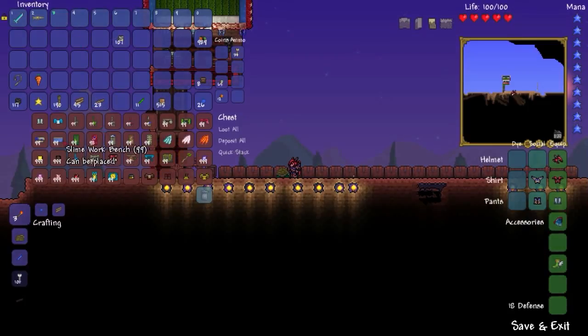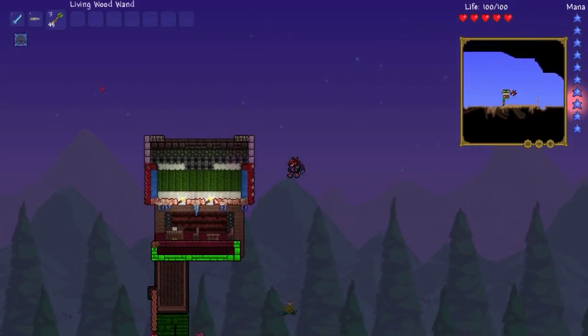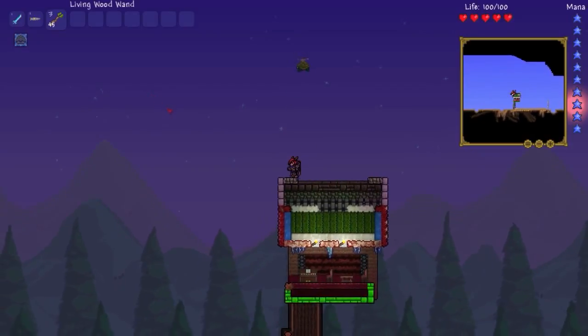Alright, cactus door. The workbench. Sunplate block. Disc wall. Skyware chair. Bone table. Flesh table. Living wood table. Skyware table. We have a living wood chest. Living wood wand — consumes wood. I have no idea what that means, but I have a feeling I'm going to like it quite a bit.